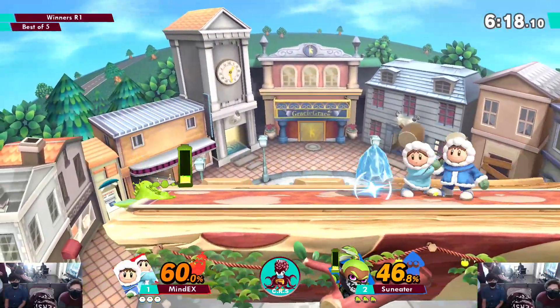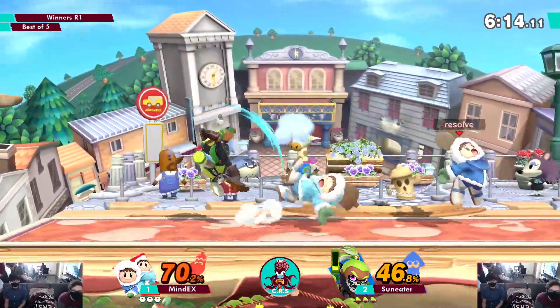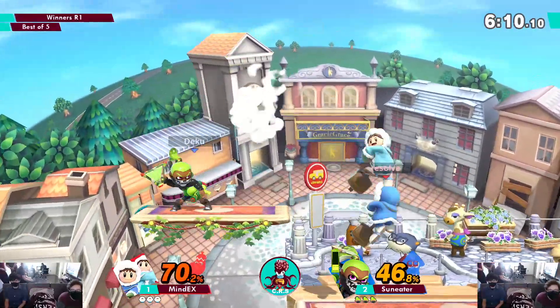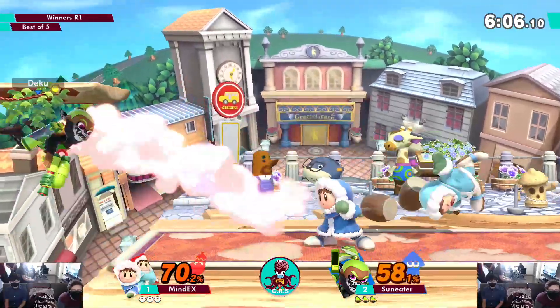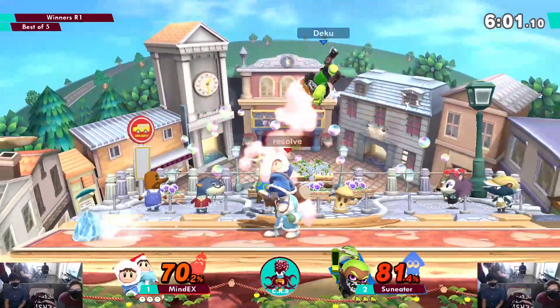Sun Eater doing a very good job of being safe around the Ice Climbers right now. Inkling definitely has the tools but they're taking advantage of it pretty well. He's throwing out splat bombs, spacing back airs, and if he gets a hit he goes in — that's pretty much how you gotta play. Ice Climbers don't have enough ground mobility to chase Inkling.